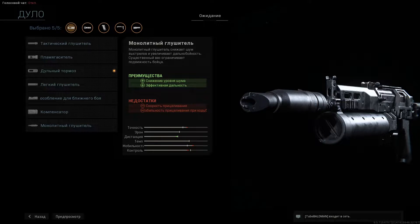Итак, в разделе дула рекомендую использовать дульный тормоз, так как он ощутимо влияет на отдачу и, исходя из тестов, делает это лучше, чем компенсатор.